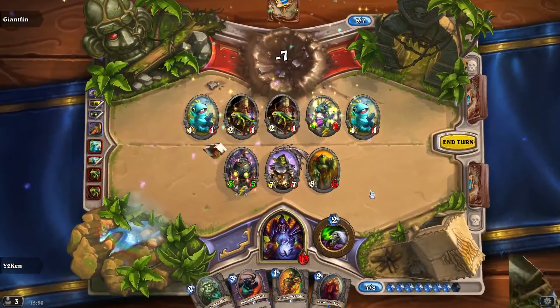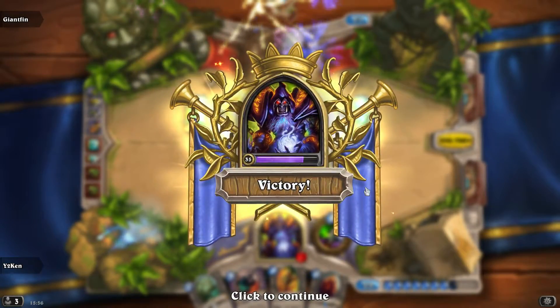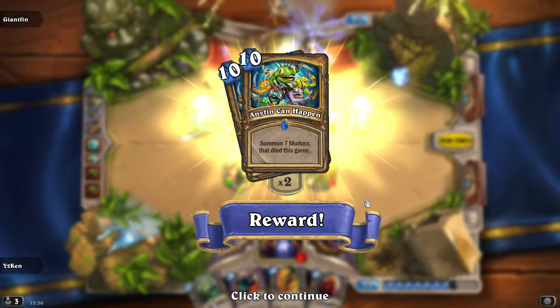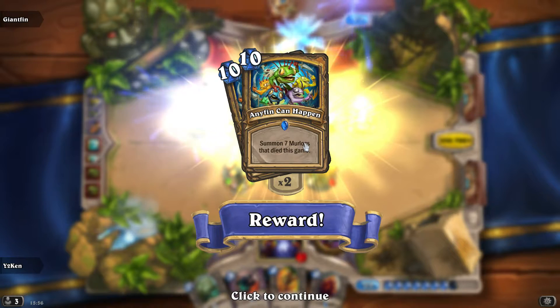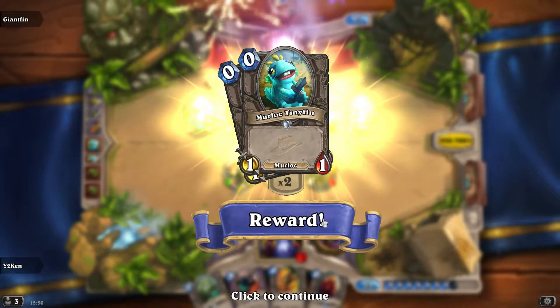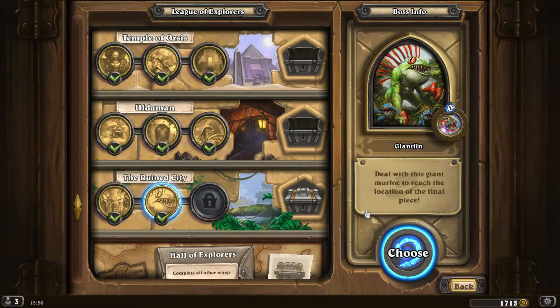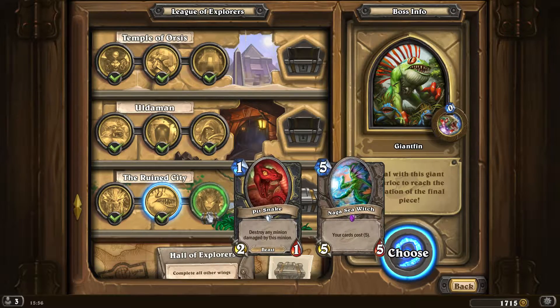Good stuff. Finley, come out of that corner, you quivering wreck. We shouldn't judge him too hard, but we do get Anything Can Happen and the lovely Murloc Tidy Finn as well. Anything Can Happen is an interesting card - summoned seven Murlocs that died this game, you could do some fun stuff with it. Nargosy is a very interesting card and I'm intrigued to see it in action.